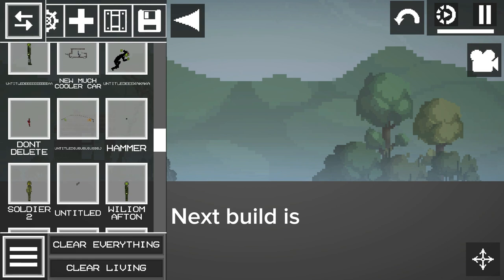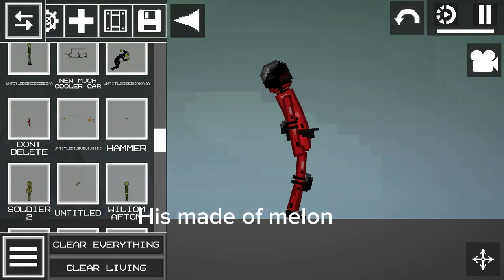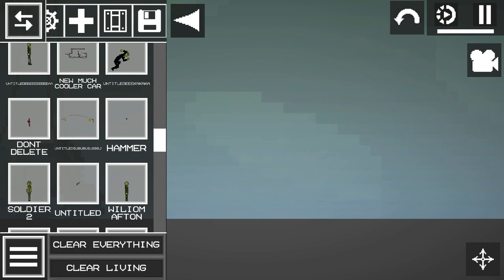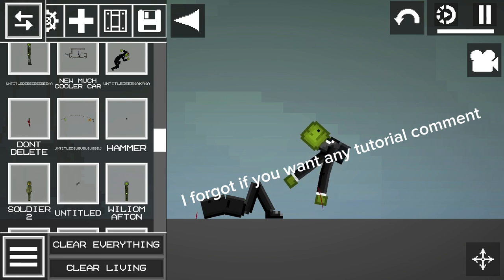Next build is my first ever Deadpool. He's made of melon. Next is William Afton. I forgot — if you want any tutorial, comment.